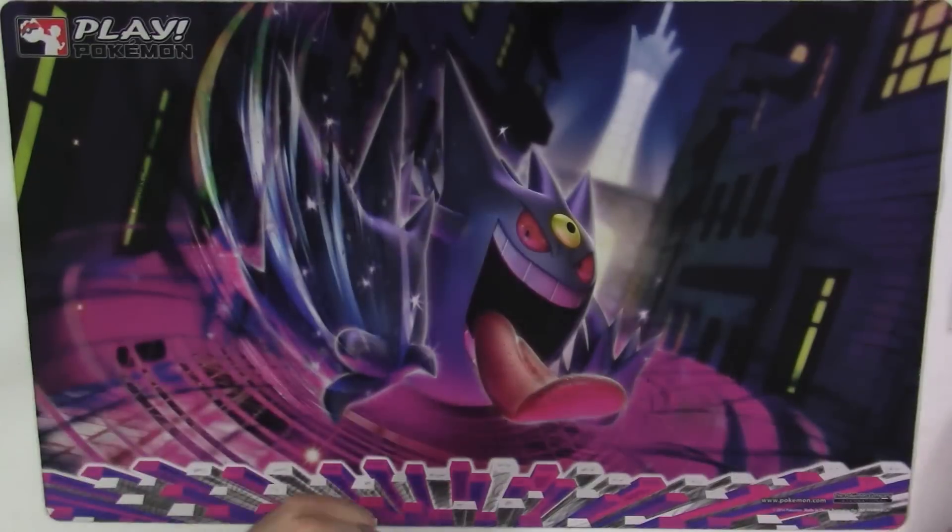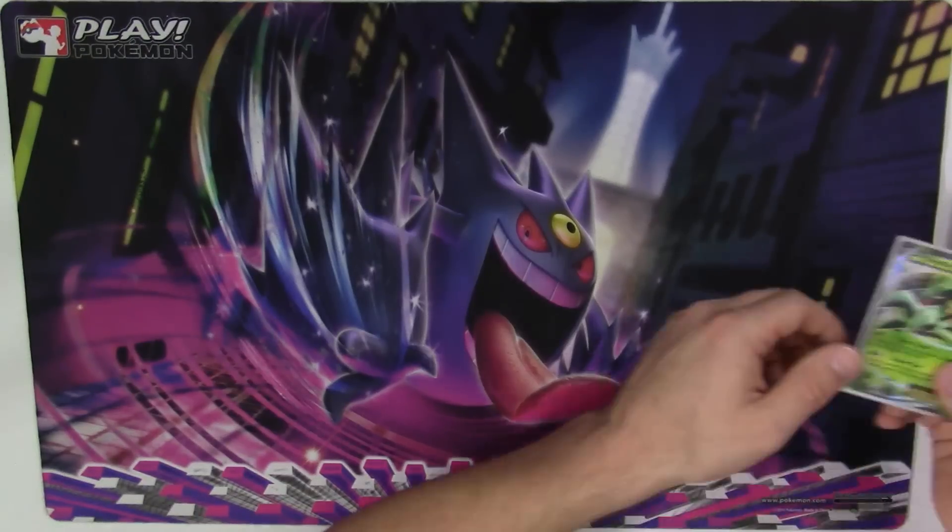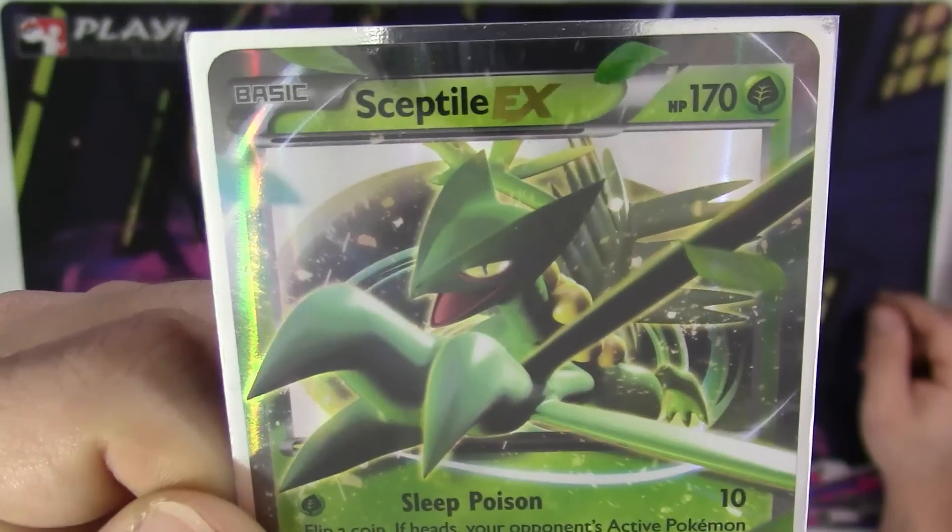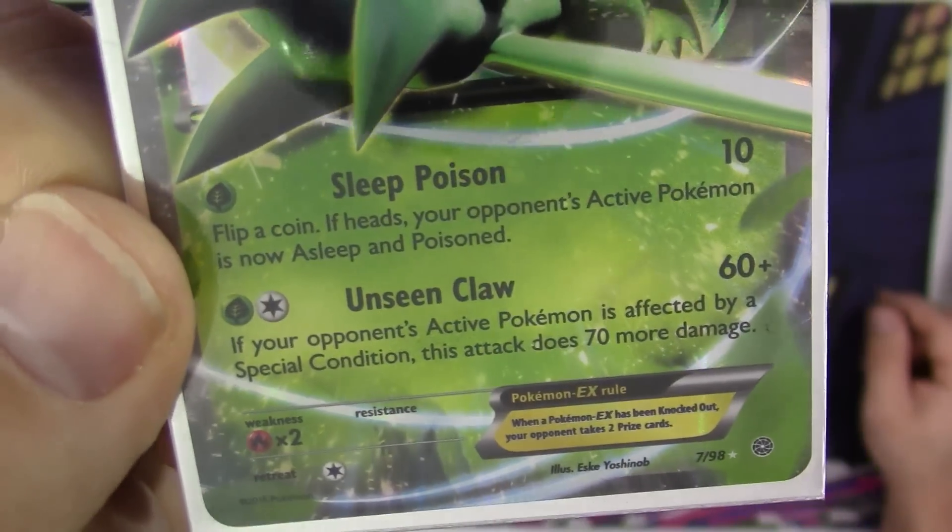Without any further ado, let's go ahead and jump right in here and show you guys what makes this deck work. We're going to start off with the main Pokemon in focus — Sceptile EX. It actually has two good attacks.